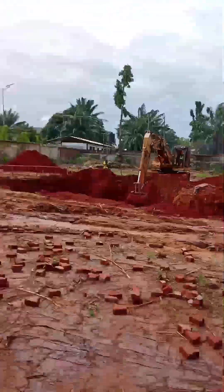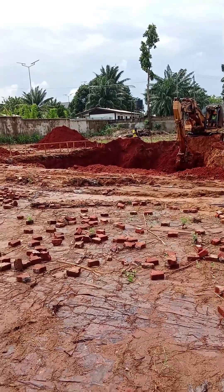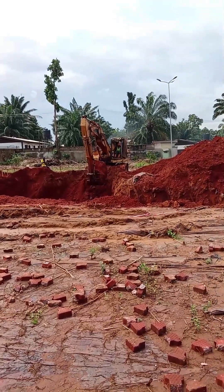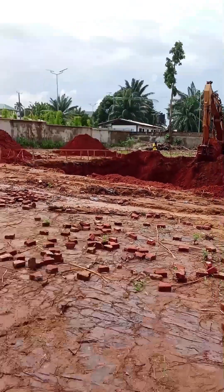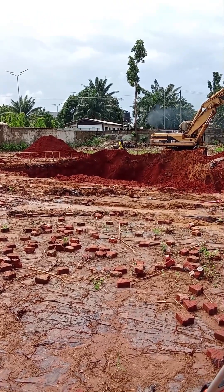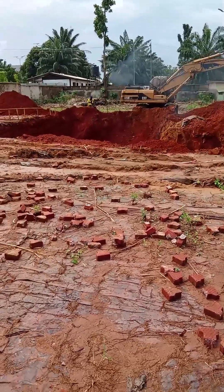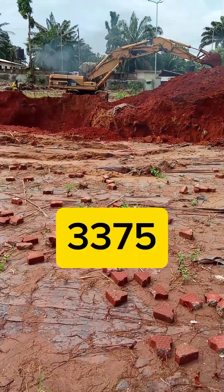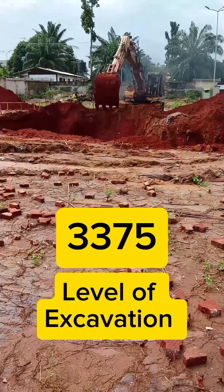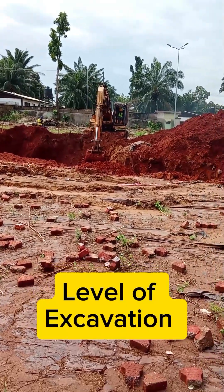I'm going to add the two together - 2.150 plus my back sight - and that will give me the depth I'm going for in my excavation. Adding the two together gives me 3.375 meters. So that's what I must be seeing on my staff - I need to be getting to 3.375 when I reach the exact foundation level I'm going to.